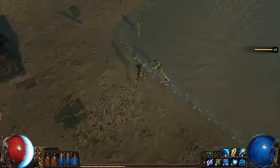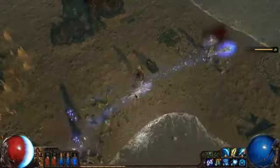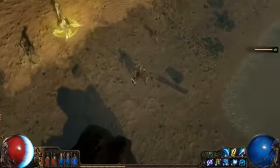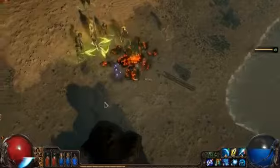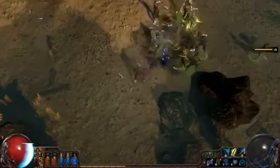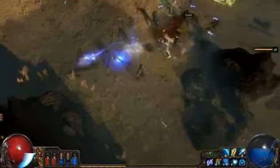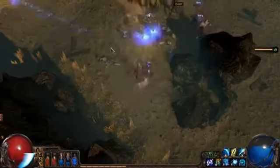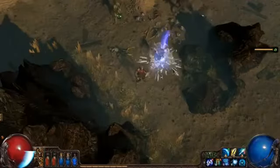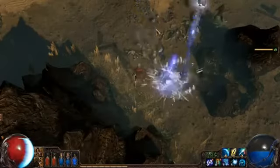So the build is very capable of killing single targets by casting Freezing Pulse in their face, or encountering larger groups and leading them to the totems that he's cast. Here's a boss pack — let's see how he can handle it. The Ice Spears totem does a lot of damage providing that it's not destroyed by the monsters. Because of this, it's often best to cast them to one side and then protect them.